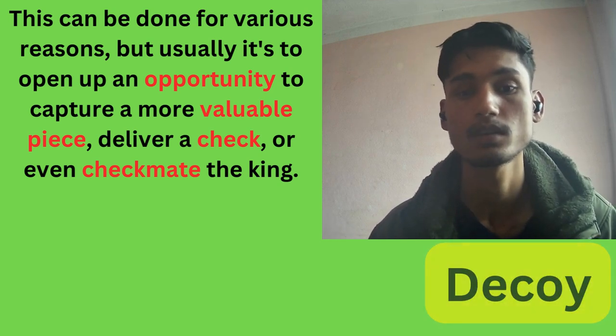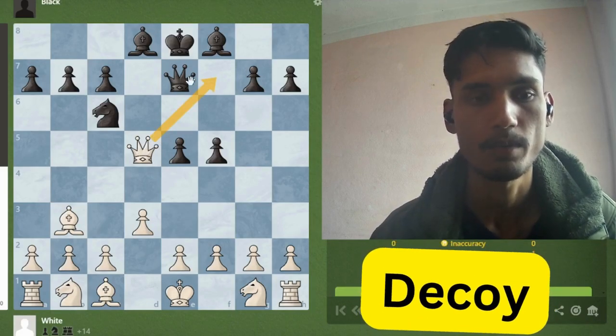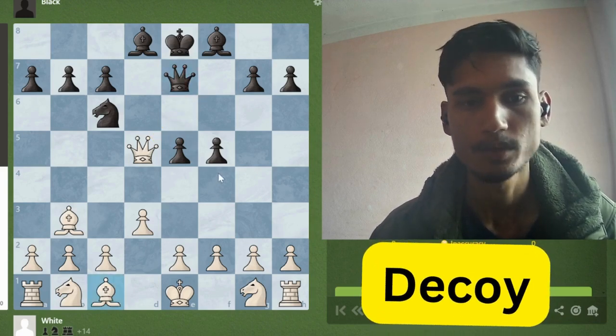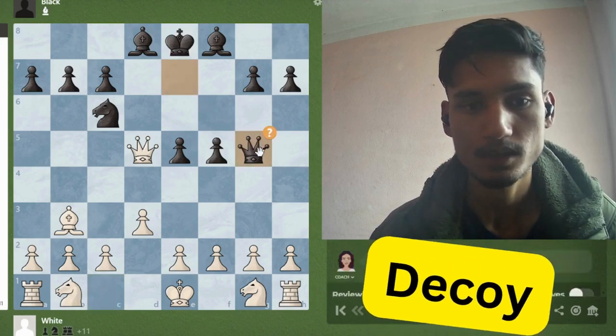Deliver a check or even checkmate the king. In this position, white is threatening checkmate from f7, but the black queen is defending. So white moves his bishop to g7, deflecting the queen to move, and then the queen takes on g7.